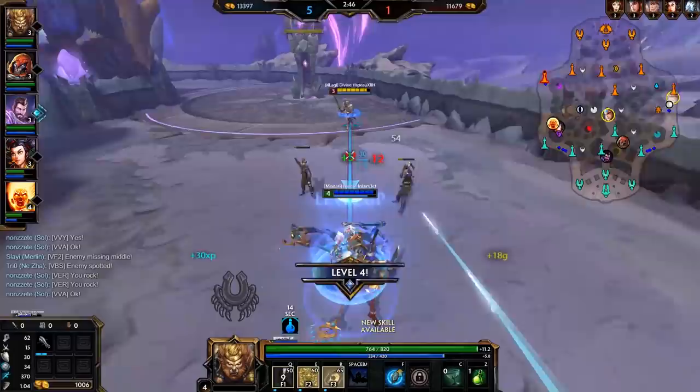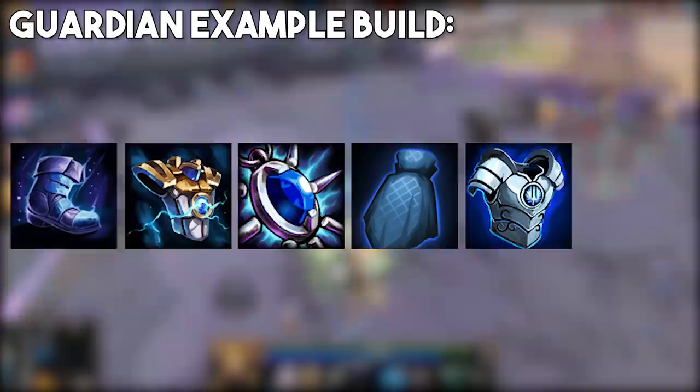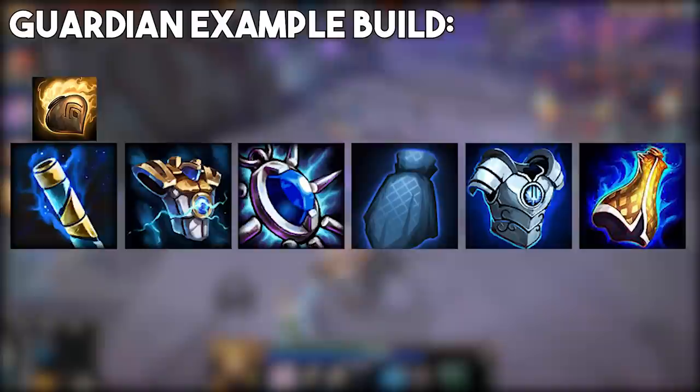Alright, so let's close out this section with a few example builds for both warriors and guardians. For warriors: Warrior Tabi, Breastplate of Valor, Spirit Robe, Pestilence, Midgardian Mail, Mantle of Discord. And if the game goes long enough, you can sell your boots for Masamune and get the Elixir of Speed. And for guardians: Shoes of Focus, Breastplate of Valor, Void Stone, Hide of the Urchin, Midgardian Mail, Mantle of Discord. And once again, later in the game you can sell your boots for Ethereal Staff and get the Elixir of Speed.